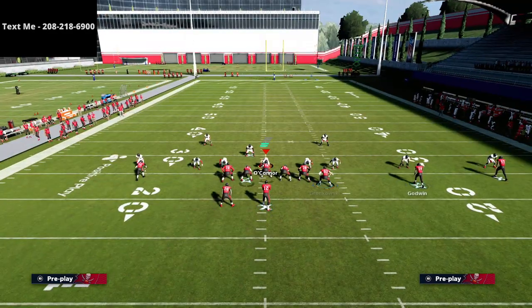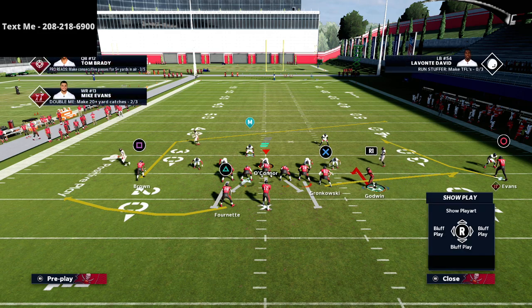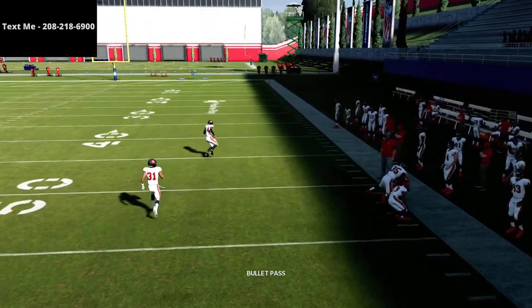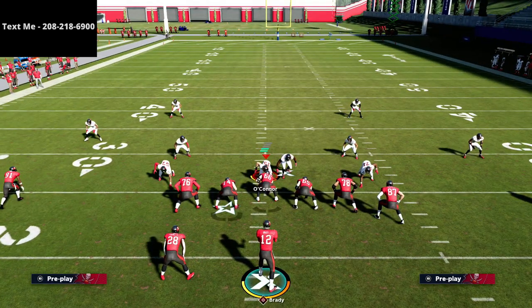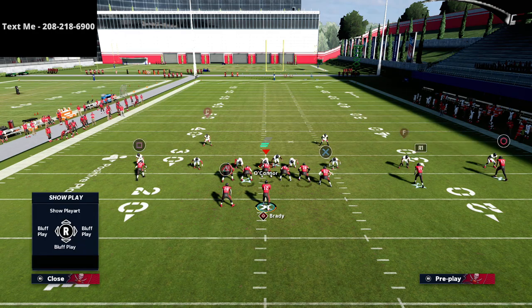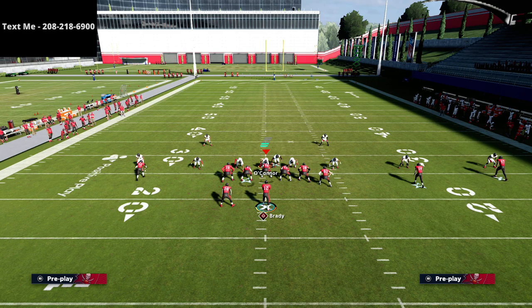This continues to force them into more underneath coverage and more flat coverage, which opens up the middle of the field. The vertical hook is not a great look for them. Another way to get around it is through this post route — we force their user to sit on the hitch, he starts on the post then works down. The post drags across the formation all the way to the sideline, and you can pass-lead it down and away for an easy read.